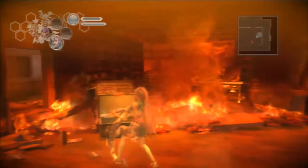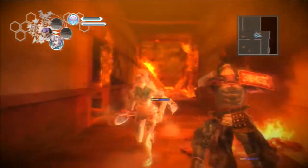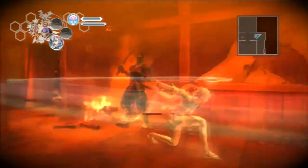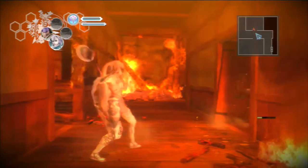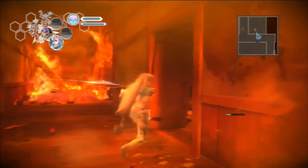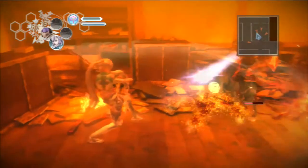These beams just drop in specific places — not completely at random, but you can't predict them. They happen when you approach. You can't deflect them or whatever. It's specifically designed to trigger when it will hit you. It is just a cheap hit.